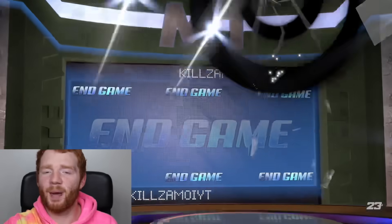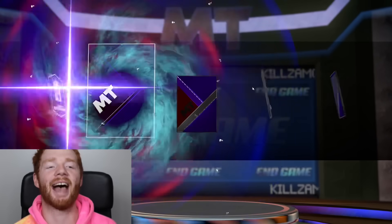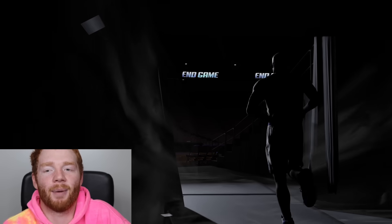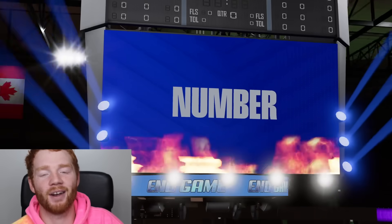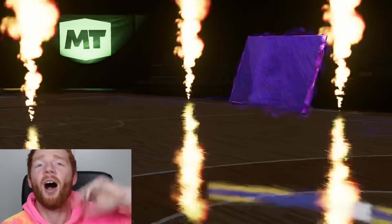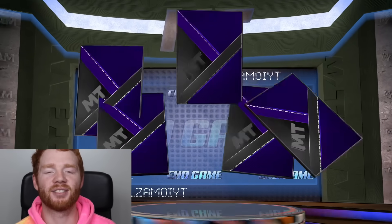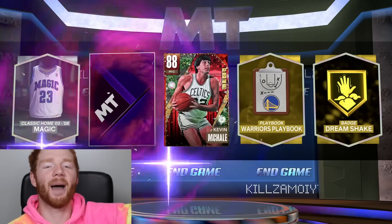Usually I do spend money on this game, but we get a Dark Matter. It's so close to the end of the year that there's just not really much point in actually spending money. This is Shaquille O'Neal, but you need to see Western Conference and Lakers - it's the exact opposite of what we need for LeBron. We got the Eastern Conference Shaq, but the Magic version. That's two of our three Dark Matters that have been troll Dark Matters.